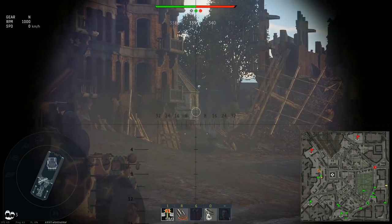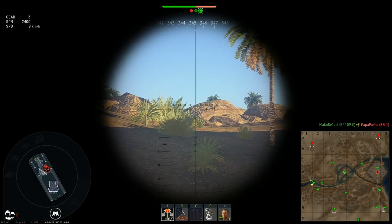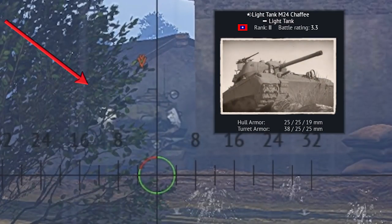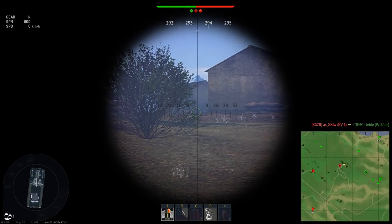In the last clip, before you start leaving likes and subscribing, I would like to demonstrate how random those rockets are. Let's calculate how many shots it will take to destroy a light tank whose armor plates are thinner than the rockets' penetration.